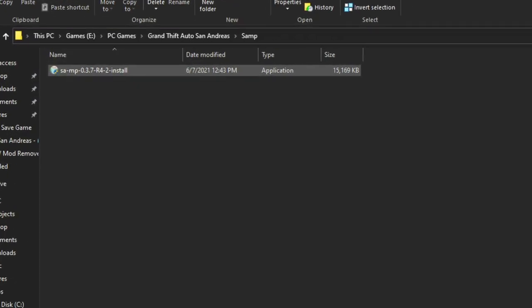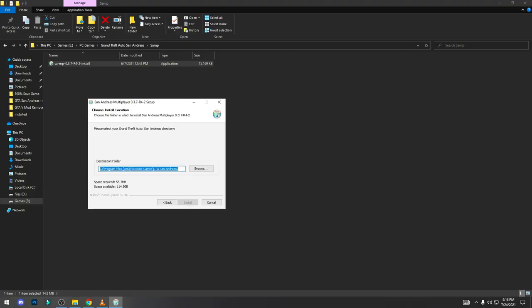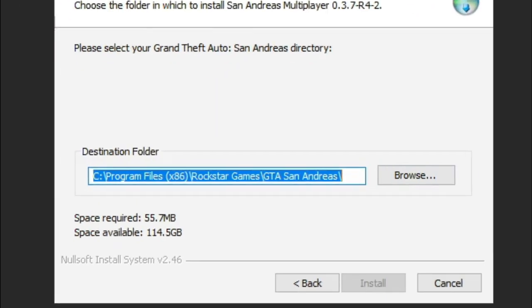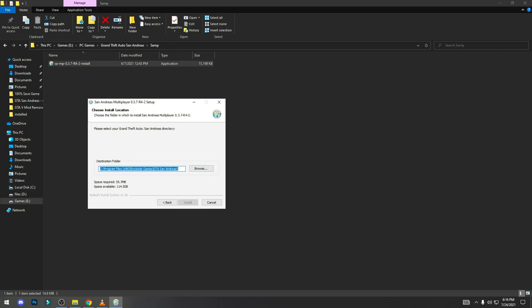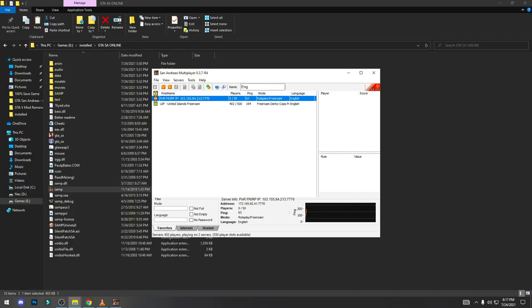Download the file from the link in the description, but before you do, watch this installation guide because this is an important part of the video. Double-click the setup, click yes, and install it normally just like any software. Give it the location of your GTA San Andreas folder and then click Install. After installing, open the game folder — your installation is successfully complete. Then double-click on the SAMP icon and GTA San Andreas Multiplayer will open.